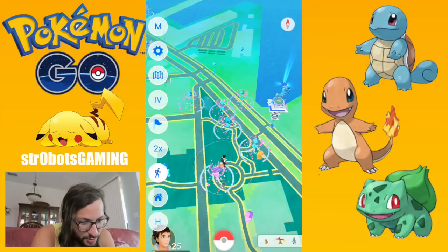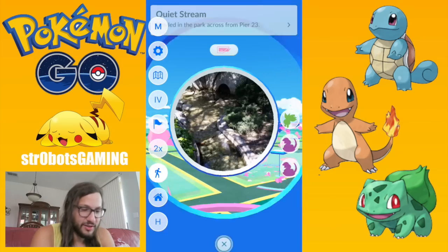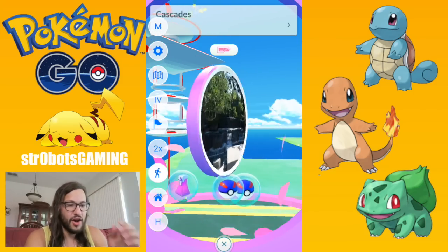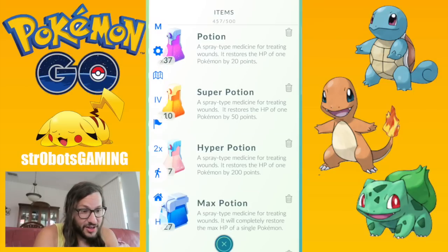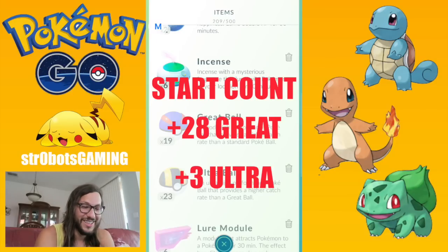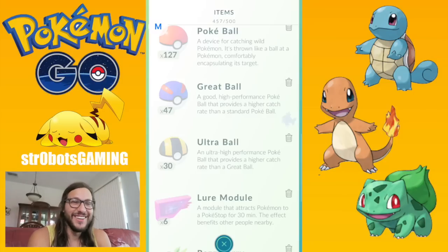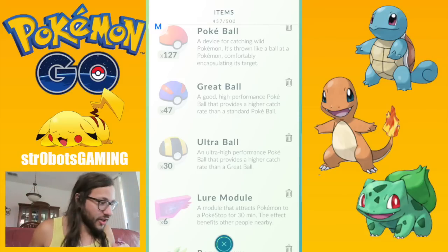A couple more stops right here. I don't know what I started at, but: 127 Pokéballs, 30 Ultra Balls, 47 Great Balls. We are definitely making progress. I'm going to go do this for a while — probably put the TV on and just do it while watching TV. I'll let you know in the next video how many I got and how long it took. This is how I get all my Ultra and Great Balls right here in this area. Also, you're getting tons of XP while you're doing it. If you want to throw on a lucky egg, you'll get a bunch of XP spinning those stops.